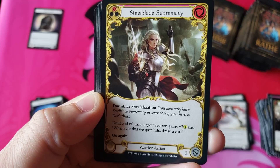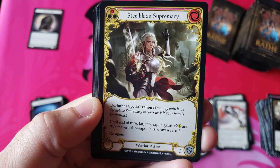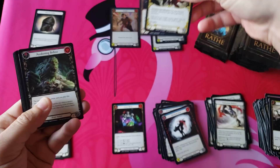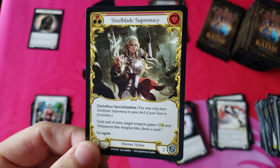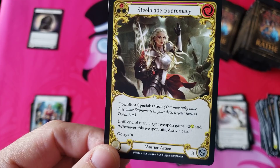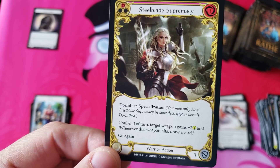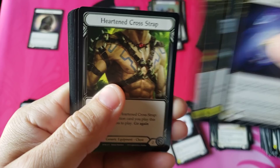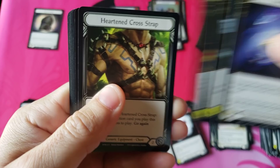Blackout Kick for a nice rare - and oh! Majestic! Steelblade Supremacy! First time we've pulled that - we didn't even pull that in the other boxes. Holy smokes look at that. Steelblade Supremacy, warrior action - obviously only Dorinthia, she's even in the art. Until the end of turn, target weapon gains plus two attack whenever this weapon hits, and you draw a card. Wow! And it only costs one resource. That bordering is epic. There's our first majestic of the box.